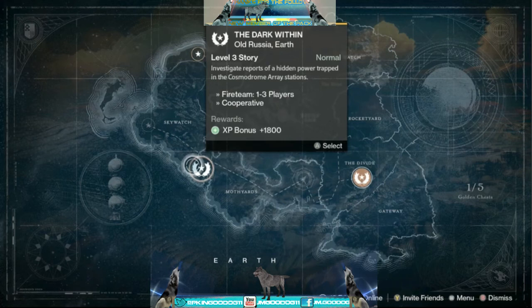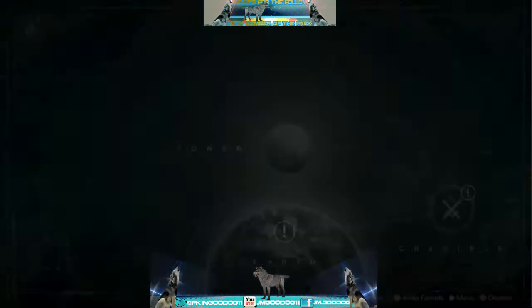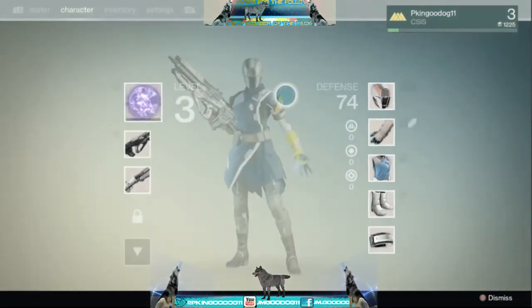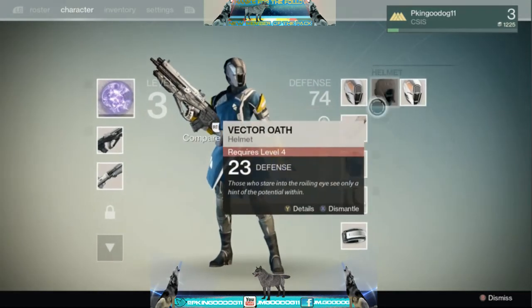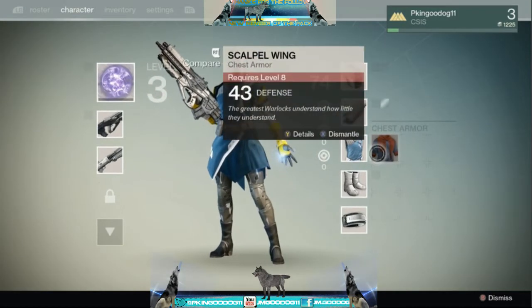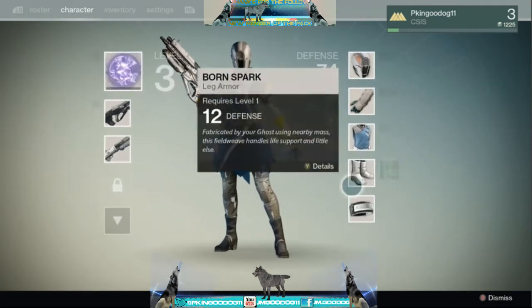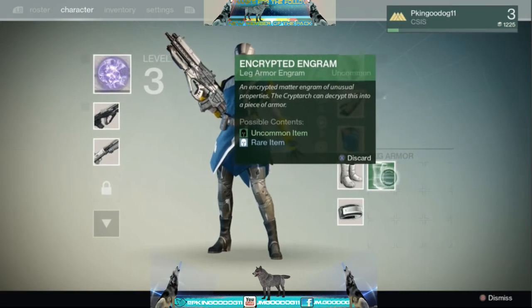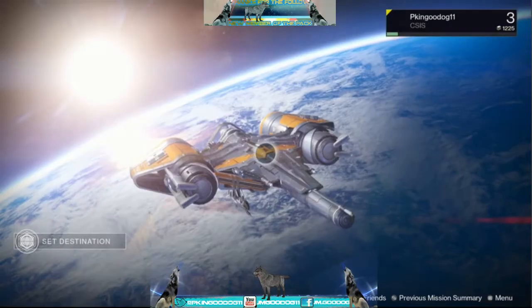Hello there and welcome to part three of Destiny. I'll be playing the Warlock and I'm going to get to level four here soon. I bought some armor and I'm going to give those to my other character, so basically anything you get on your low-level character — like engrams — you want to give to your higher character.